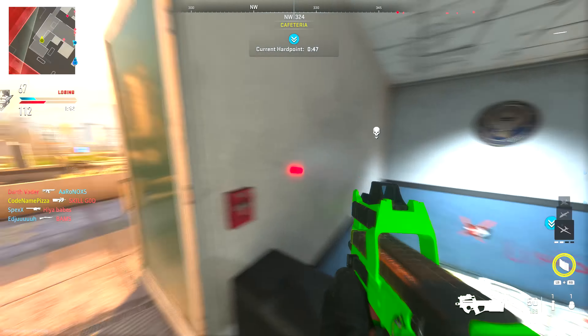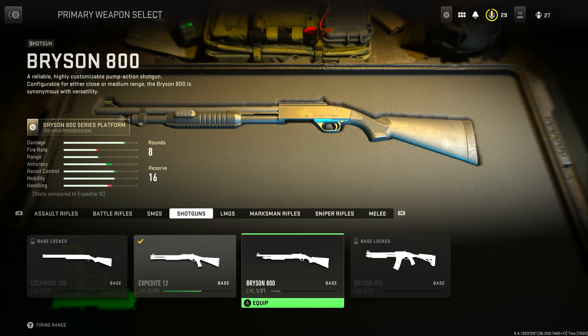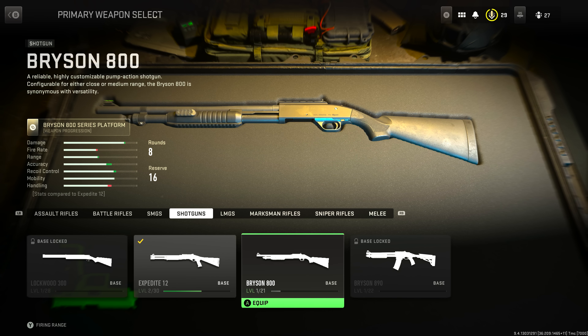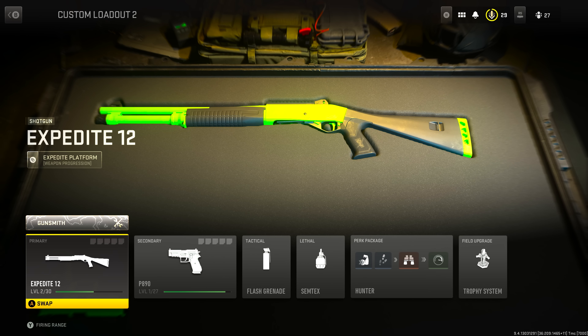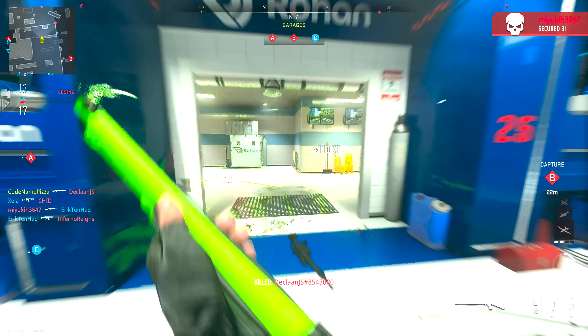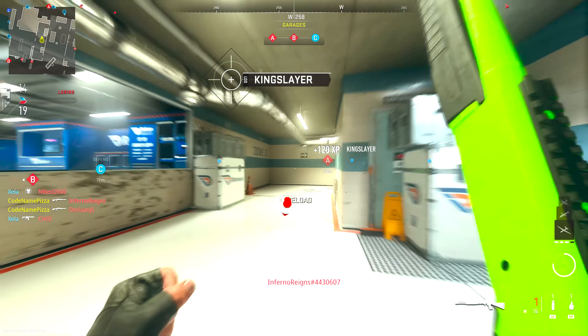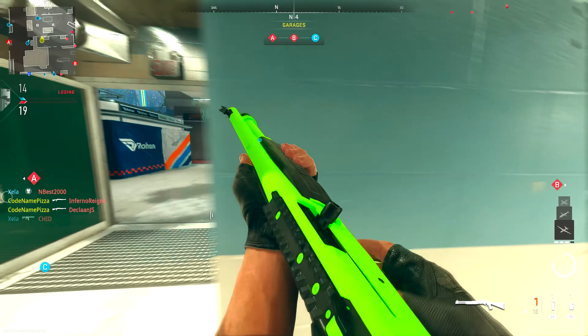Moving on to a very random choice, but I just wanted to throw it onto this top five list: if you are a shotgun player, there is a shotgun you can currently play with that is pretty darn decent. I originally tried the Bryson 800 shotgun, and it was a little bit lackluster — I really struggled to get kills even up close. But after that, I moved on to the Expedite 12, and without any attachments at all I went into the game and did really, really well. So if you are a shotgun player, I massively recommend the Expedite 12. You do not need to be a high rank to unlock it.